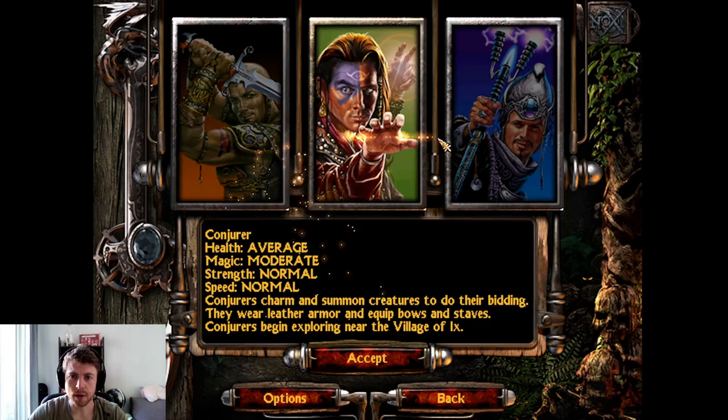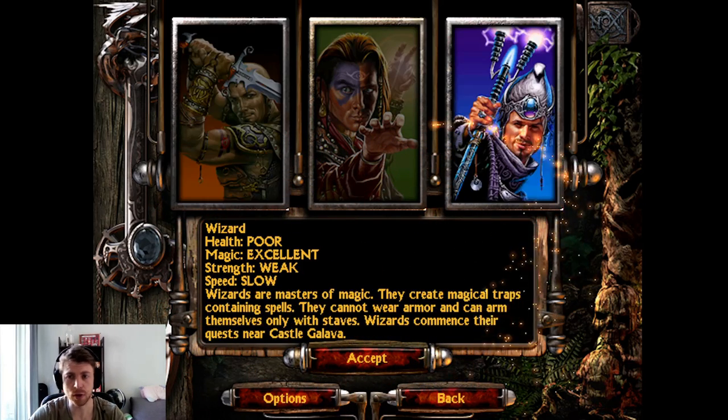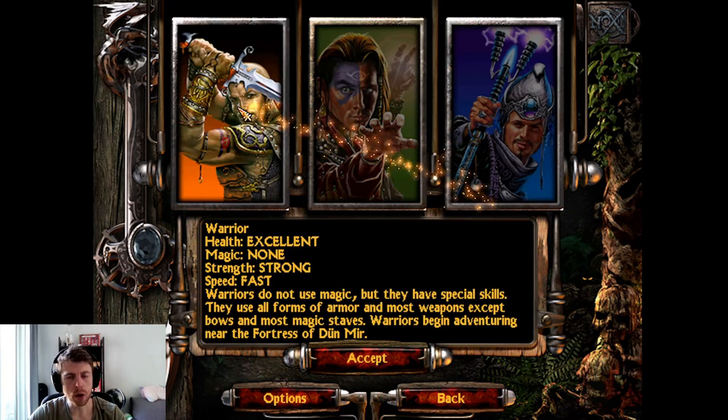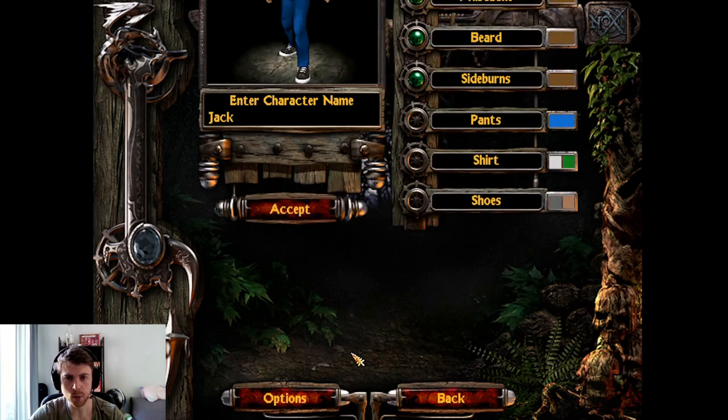You get the choice of three main characters and each one follows a different story. The Warriors and Wizards are kind of at war, and the Conjurers are like a neutral crowd.